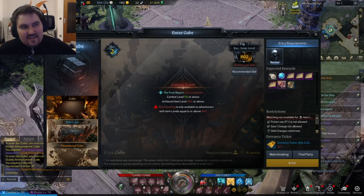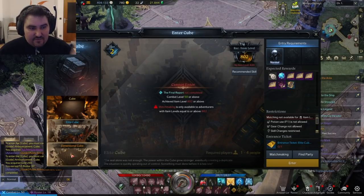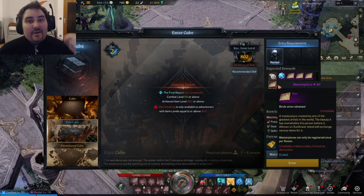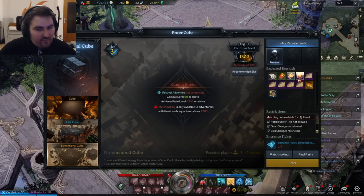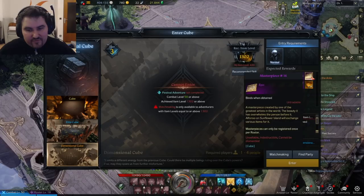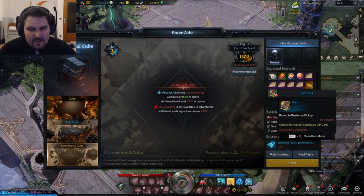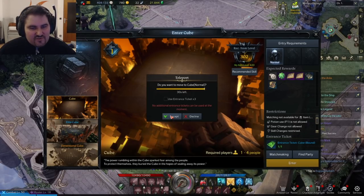You can also see there are different tiers of the cube — it starts with tier 1, then tier 2, then tier 3. You always need a different ticket, which you get from the different tiers of the Chaos Dungeon. Then you can decide whether you want to do this with random people, with friends, or on your own. In this video, I had to do it on my own because I didn't find anyone else who wanted to do a cube.